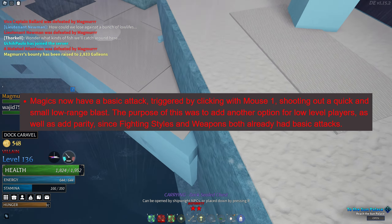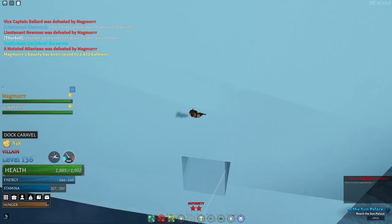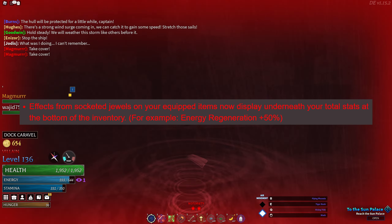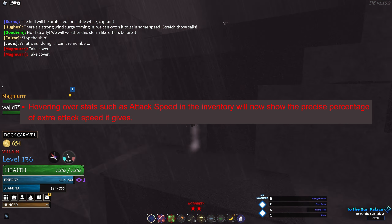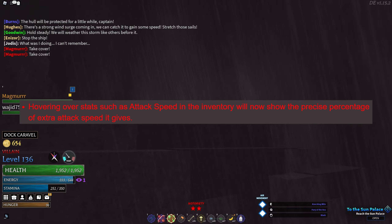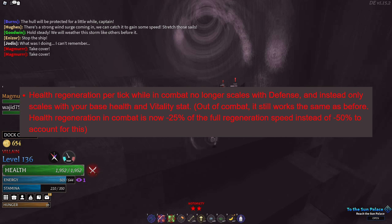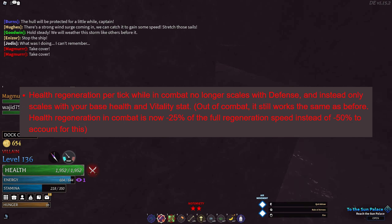Magics now have a basic attack that can be triggered by clicking mouse 1. Dual effects now display underneath your total stats in your inventory. Hovering over a stat in your inventory will display the percentage increase it gives. Health regeneration now only scales with your base health and vitality, and not your defense.